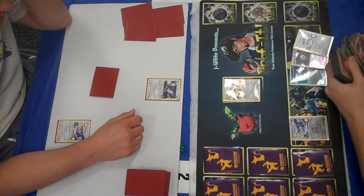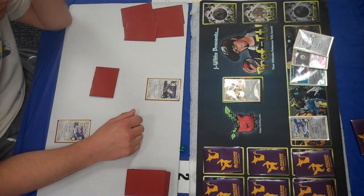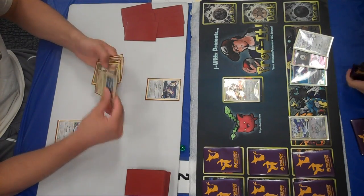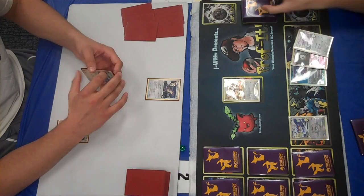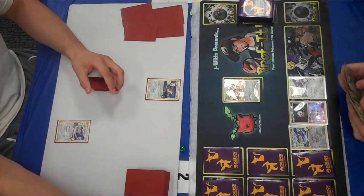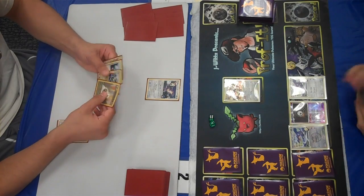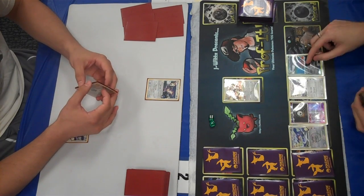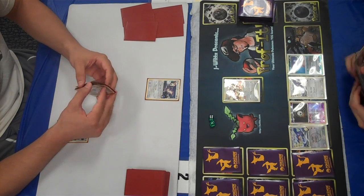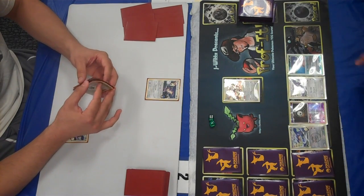There's a bit of a glare on my half, not on Carver's, so boo for me. Sorry about that, guys — I didn't know when it was recording. I get Sableye, Unknown Q, and Garchomp C. The idea is I'm going to use Unknown Q to retreat the Smeargle, bring up Sableye, and use his Impersonate to play a supporter out of my deck to disrupt Carver.